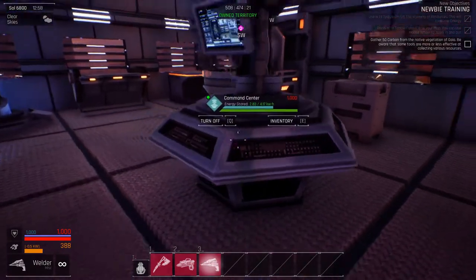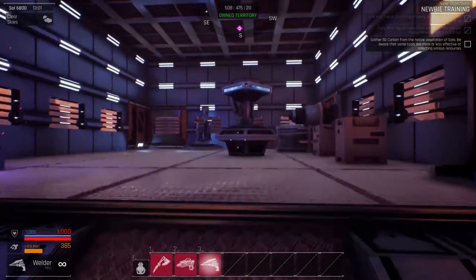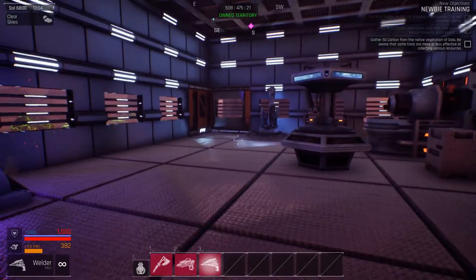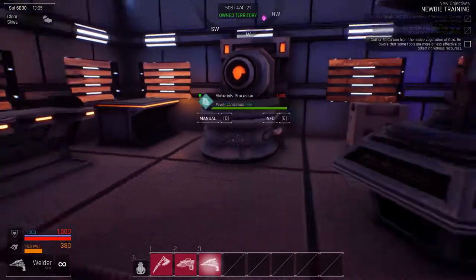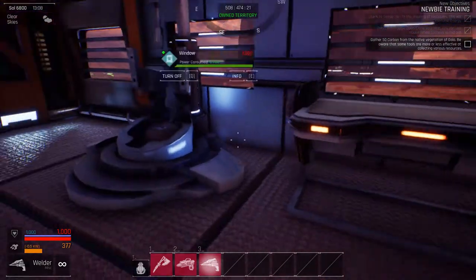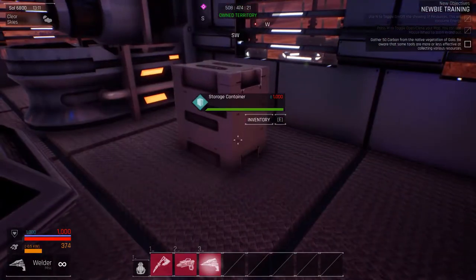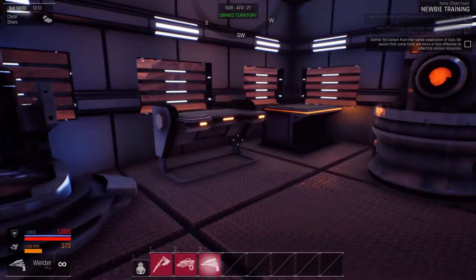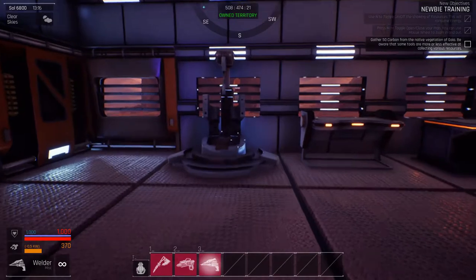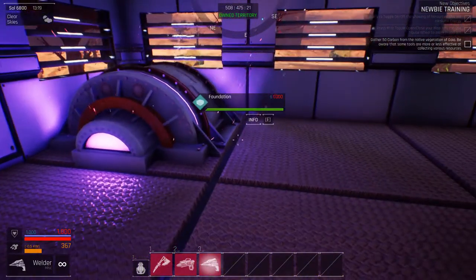This is the command centre. When you level it up, it's going to level up the waves that attack you — the NPC pirates — which will start when I finish the newbie training objectives. Then we've got the crafting area: materials processor, equipment bench, machine shop, robotics factory, and two storage units here. That's pretty much everything. All you do is upgrade this stuff. When I need to, I'll put some more generators in — I'm literally at my capacity right now.